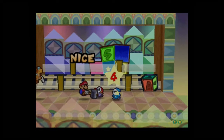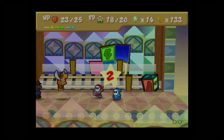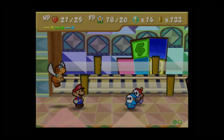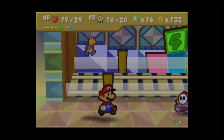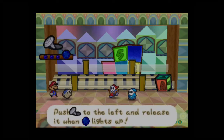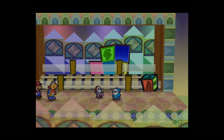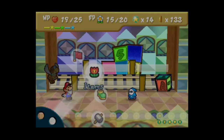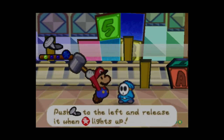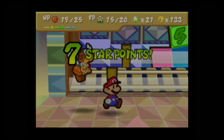Mario's HP is at 25 because I leveled up, like I said at the beginning. This is why Quick Change is broken beyond belief — I can switch back to Paracarry again without losing my turn. It does eat up four badge points, which is really the only caveat to Quick Change, but it's really handy.